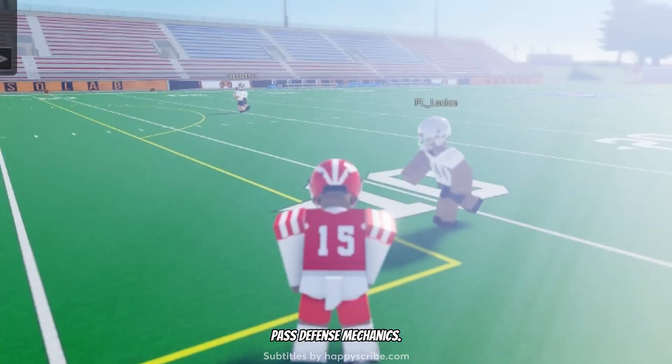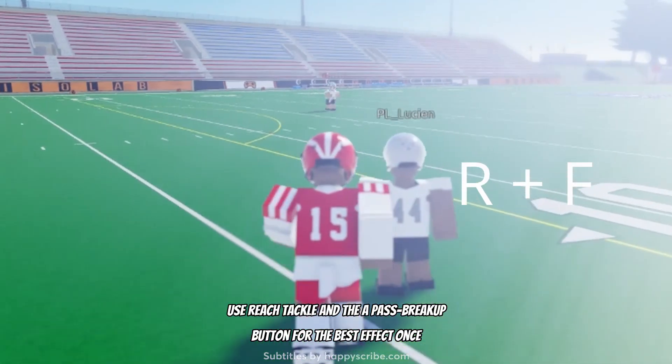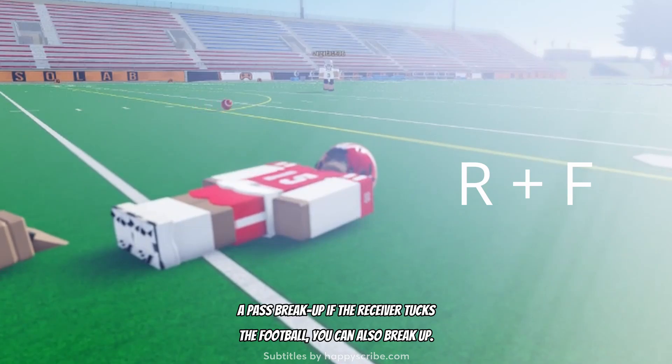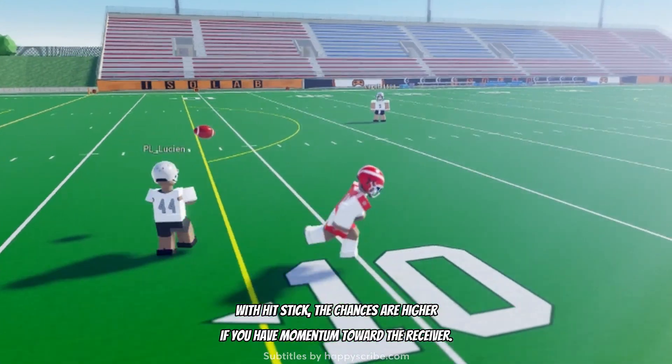Pass defense mechanics: defending the pass is straightforward. Use reach tackle and the pass break-up button for the best effect. Once the receiver catches the ball, you will be unable to perform a pass break-up. If the receiver tucks the football, you can also break up passes with hit stick — the chances are higher if you have momentum toward the receiver.